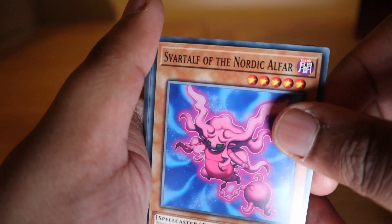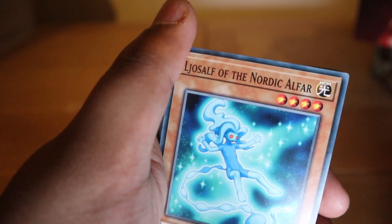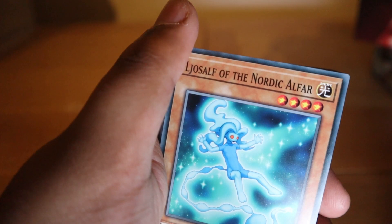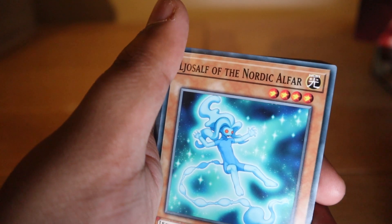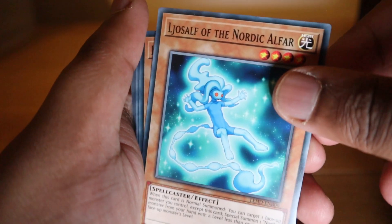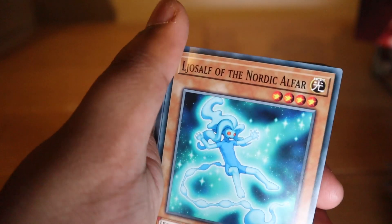Svala of the Nordic Alphas: when this card is normal summoned, you can target one Nordic monster in your graveyard and add that target to your hand. It's a five-star which is a bit frustrating, but as a tuner monster it's not bad — you can use it to get something decent out of the graveyard.